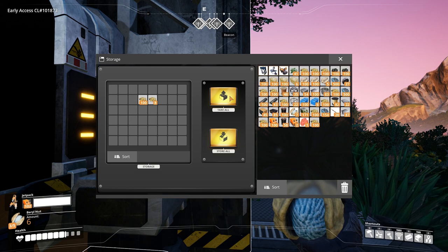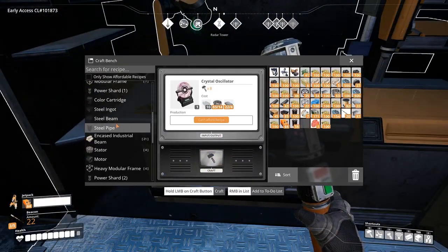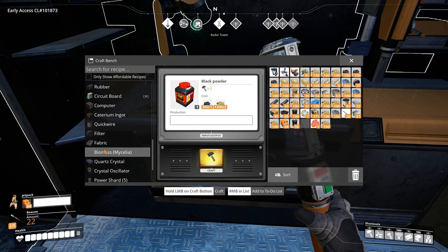To create black powder, you require two Sulphur and one Coal to form one powder. This can be done manually in the craft bench or automatically with the use of an assembler.